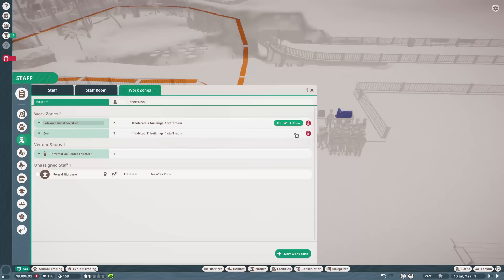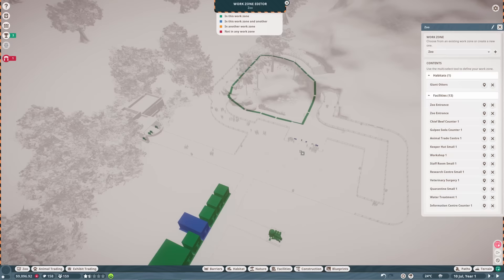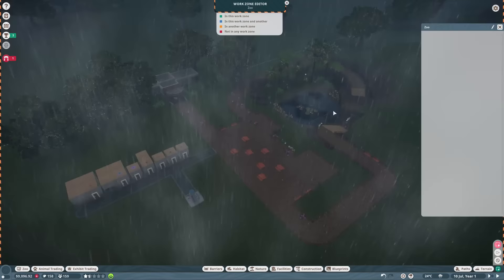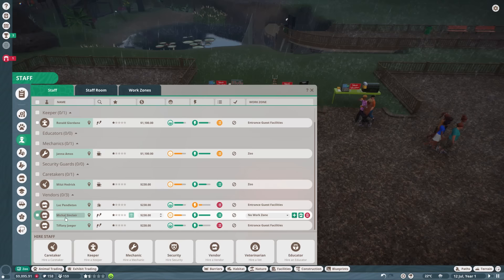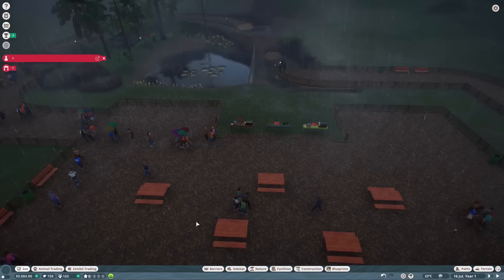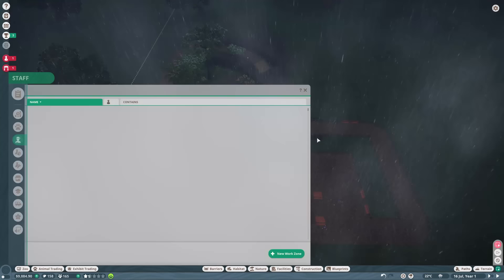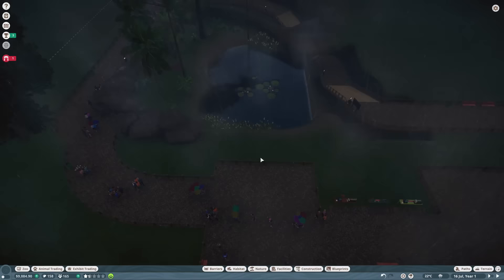Let's go to entrance facilities at the information center and check our work zones. I need to add the new building in too since I just deselected the others. I'm clicking and dragging to group-select buildings — it's much easier than clicking each one individually. We'll assign the information center to entrance guest facilities. Michael Sinclair — yeah, it's got to be Michael. Oh wait — the most important thing I probably haven't done: I need to make the work zone for the giant otter habitat. I'll add our keeper to that work roster. Done — now they can actually get fed.